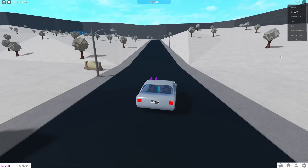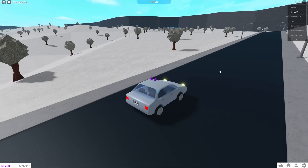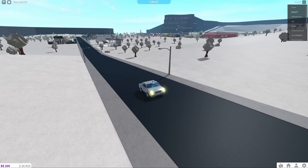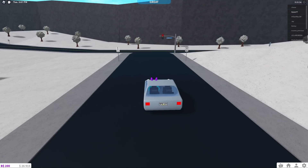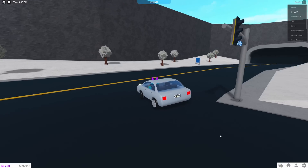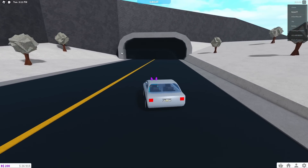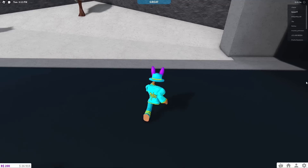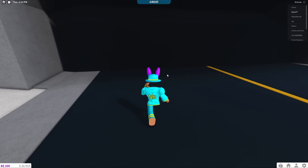For the fifth Bloxburg elf in this winter update, go up this hill going the opposite direction from the town. You'll get to a stoplight where Dominus Highway intersects — turn right there. You're going to see this big black tunnel, and you don't have to go too far in.